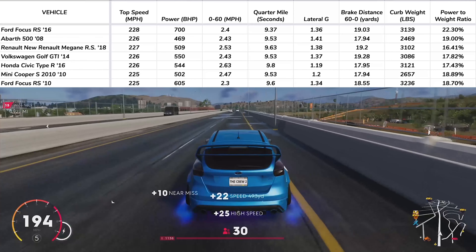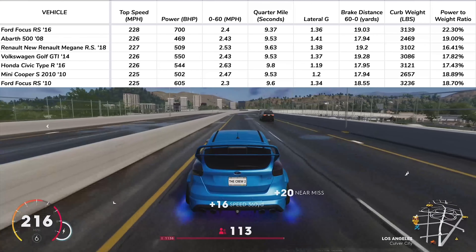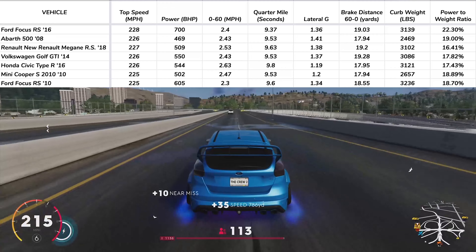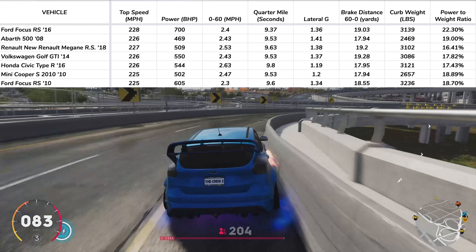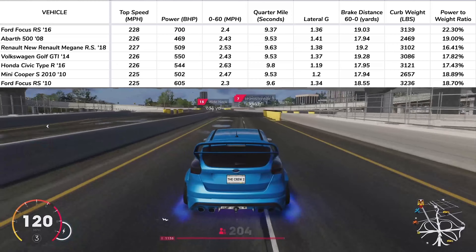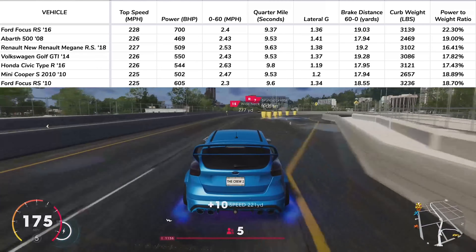However, I also have to give it up for the Renault. It came in second place all day long, and I didn't expect it to perform so well. The Focus is definitely not dominant though. The Mini Cooper also puts up a good fight, and with driver skill advantage — meaning the better driver — I think it's a close battle between the Focus, the Mini, and the Renault. But as the cars sit right now, the 2016 Focus RS is definitely the fastest Hot Hatch, the best Hot Hatch in the Crew 2.